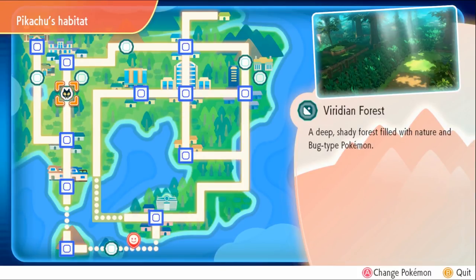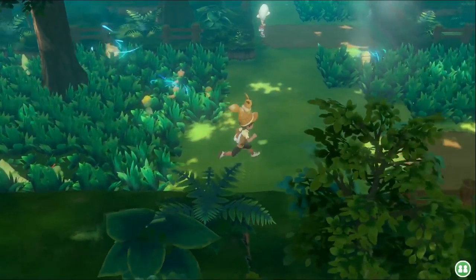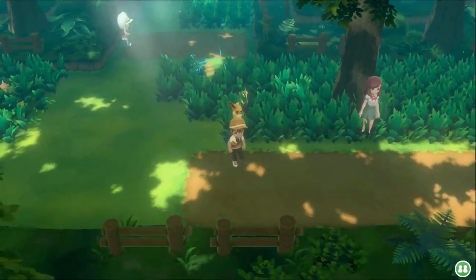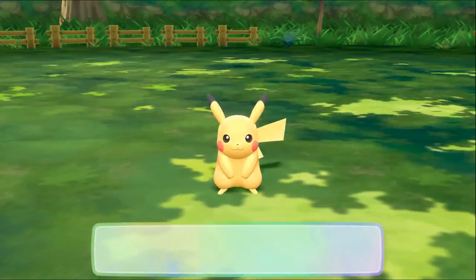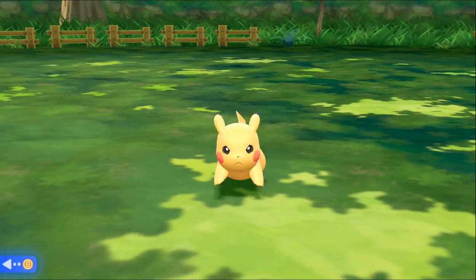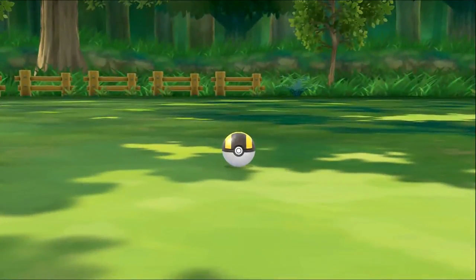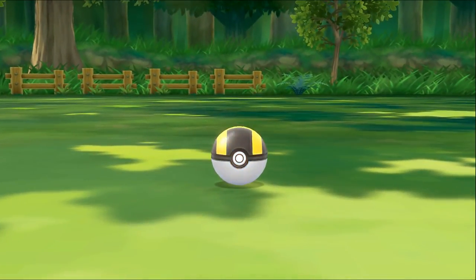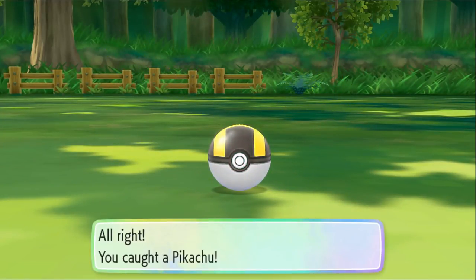Pikachu isn't as common, but Pikachu does show up. I popped a lure here because I was getting annoyed trying to find Pikachu, but Pikachu does show up pretty much in the first patch of grass. As a Let's Go Eevee player, I desperately needed a Pikachu. Here's the encounter — it's pretty simple, not hard. I'm using an Ultra Ball, but obviously when you start the game you'll be using Poké Balls. Pikachu might break out of one or two, but you should be able to nail it within the first five.